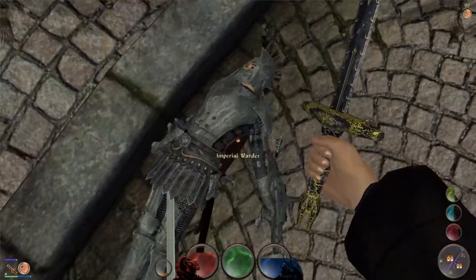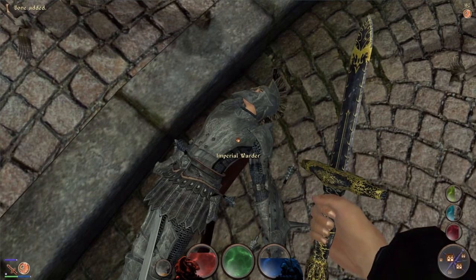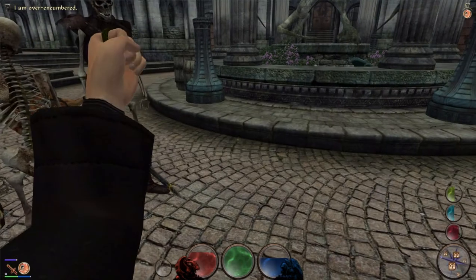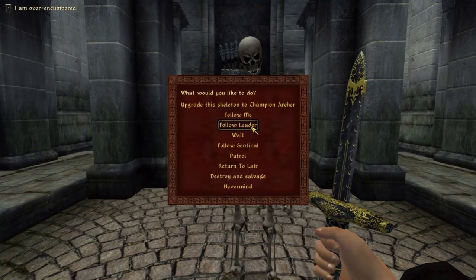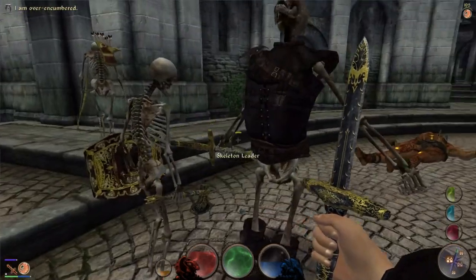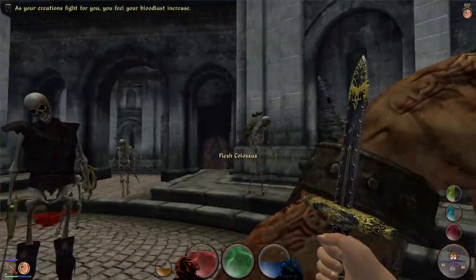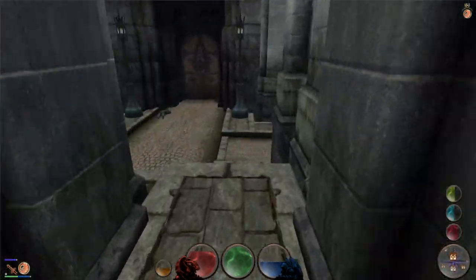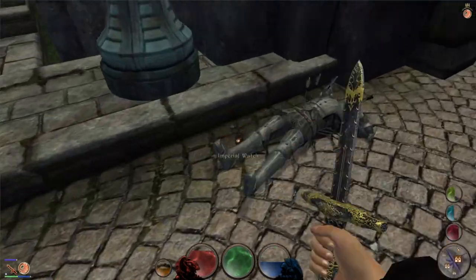This opens up some interesting strategic options but also lets you have more minions following you. If the mod wasn't already awesome enough, it lets you transform any location in Cyrodiil into your secret necromancer lair. You can position guards there and build defences. You'll need these defences too, because mages from the Mage's Guild, who hate necromancers, will come and try to destroy your lair. As you grow in power, you'll also attract other necromancers to your lair who will serve you. It really doesn't get much better than this, and this mod ticks every important box on my list of essential minion mechanics for a good necromancer experience.